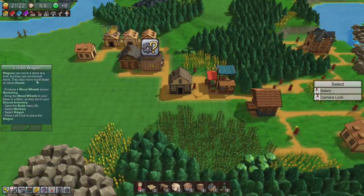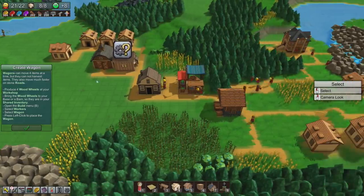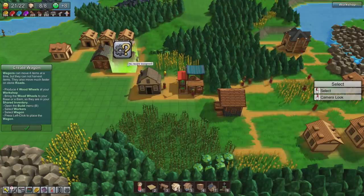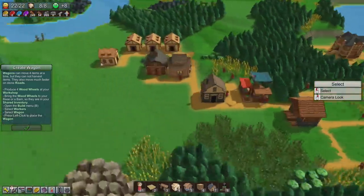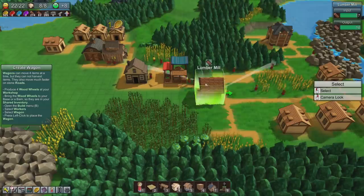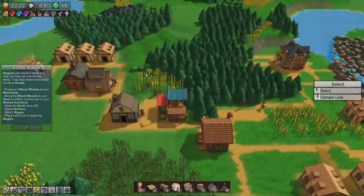Create a wagon. Wagons can move four items at a time but they cannot harvest items — they must also be much faster on stone roads. So we want to make a wagon. We need four wood wheels, so this workshop needs to make wood wheels. We're making wood wheels and this guy's taking them to the barn. A lot of people getting food.